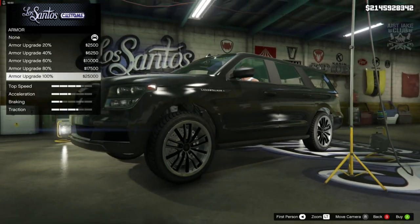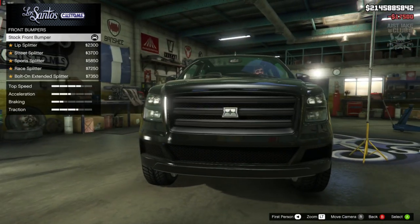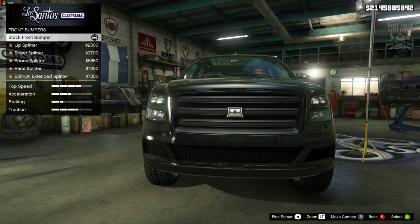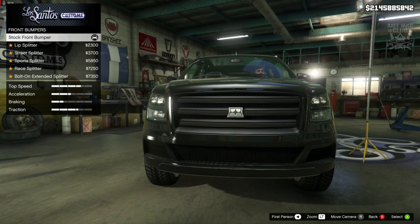We are going to start with 100% body armour as always, then we're going to go to the brakes and grab the race brakes. For the front bumpers, we don't even get that many options — only 5 other options. This is the standard one. Pretty boring.